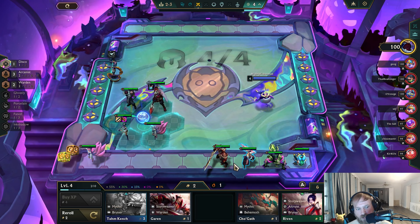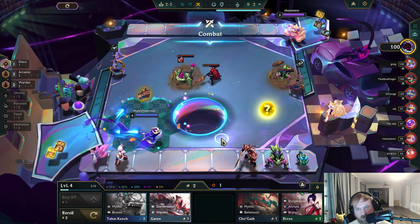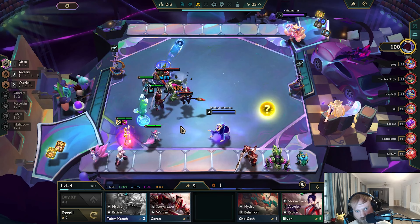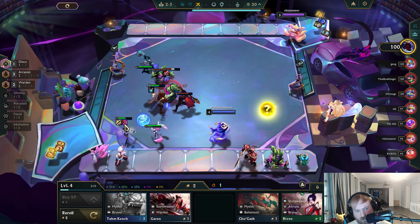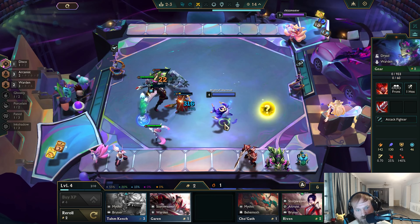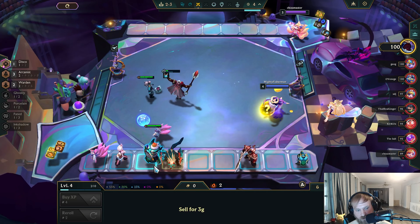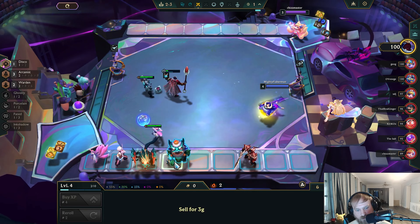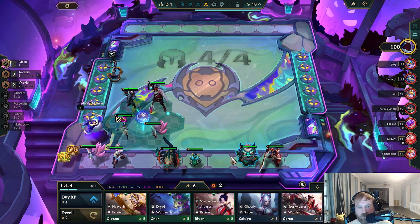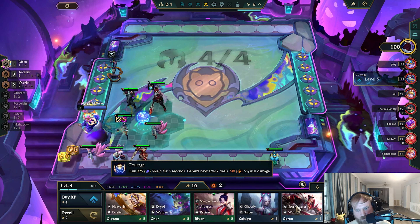I'm gonna hold everything for Arcanist or for Faded. Something hit my backline — the Rock from Gnar murdered my Lux out of nowhere. Hold TK, Cho. Technically I have a Mythic opener if I wanted it. I think it's easier for me to hold Faded units than Mythic units, so I'm gonna hold Faded units, not the Mythic units, so I can hit 10 here. And I'll hold Garin Bear as well.